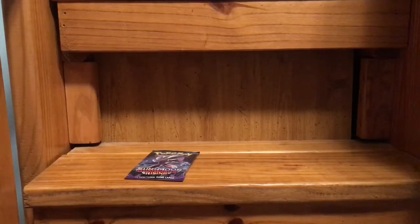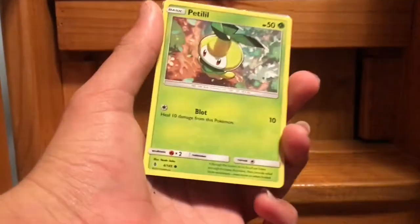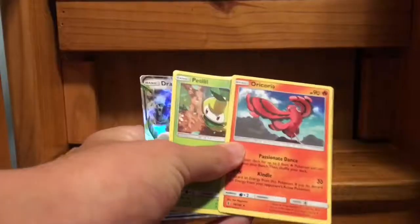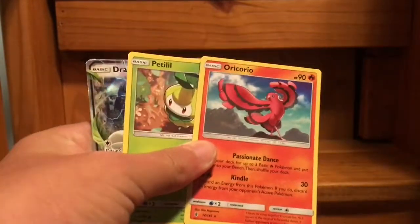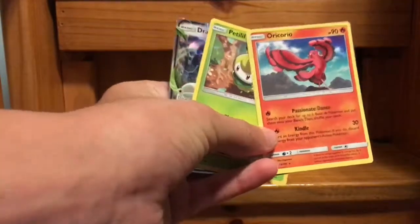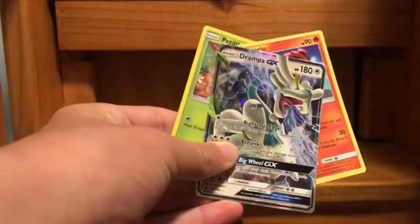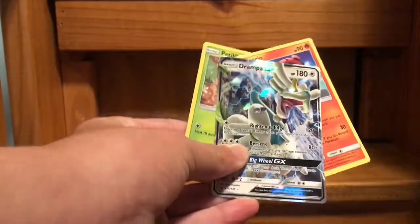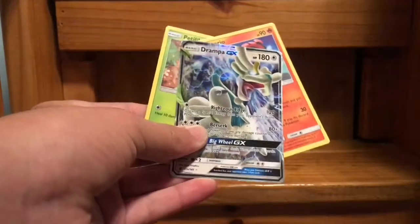There's something I didn't notice while opening these packs — if you look at the text on the cards, it looks very strange compared to other cards. Like on the Petilil one, the name text looks really weird. And if you look at the Drampa GX card too, the HP text looks strange — it looks bolder. These are real cards from real packs, the text is just kinda different.